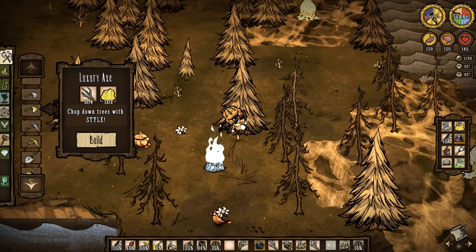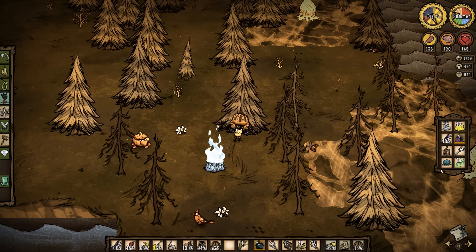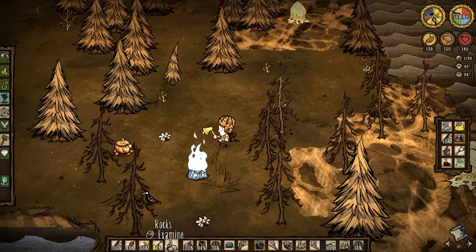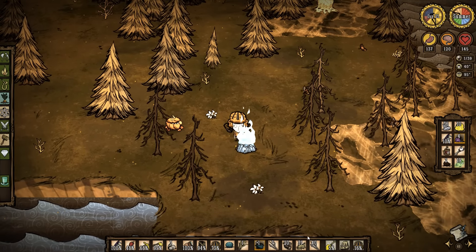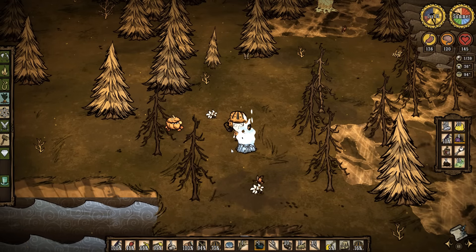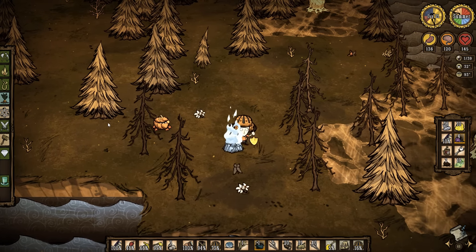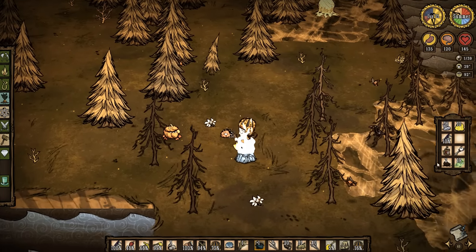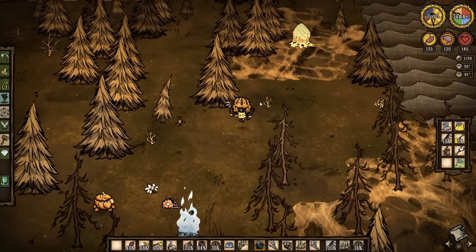Break that axe. You have your new axe now. Thermal stone, get out of my backpack — that's not where you belong. We've been in this forest — all we're finding is twigs. A cold-ass thermal stone is what I need. I don't really need the monster meat; we can drop that to free up some inventory. Let's get back on the road.